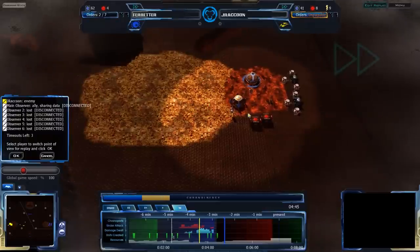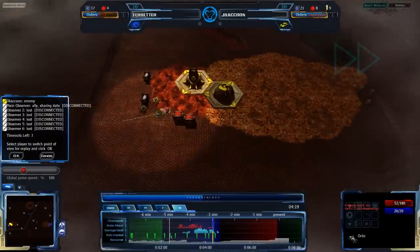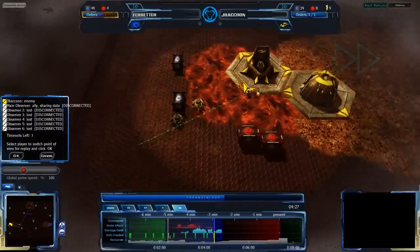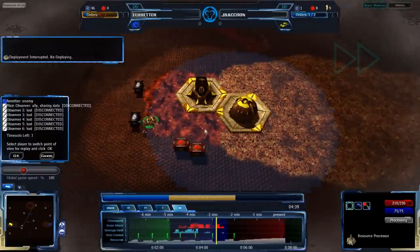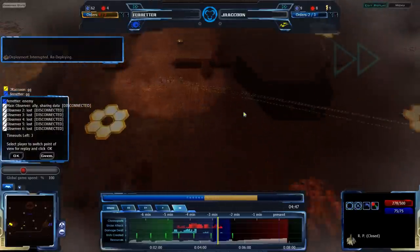From Farreter's point of view, about a minute from here, he's actually going to be doing exactly what was suggested: sending the Octo back, taking care of the Zion Veer, and taking care of the RPs. That is going to be a lot of damage — losing one of the RPs. J-Raccoon only has one more RP left, and he surrendered.